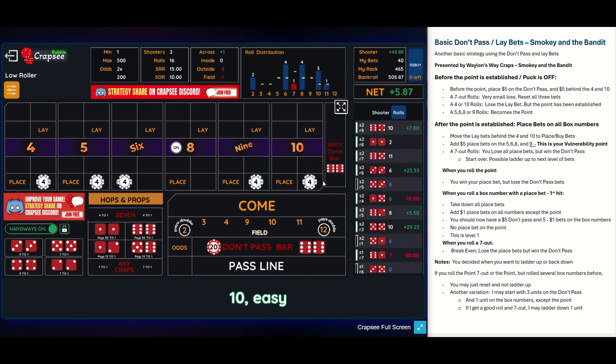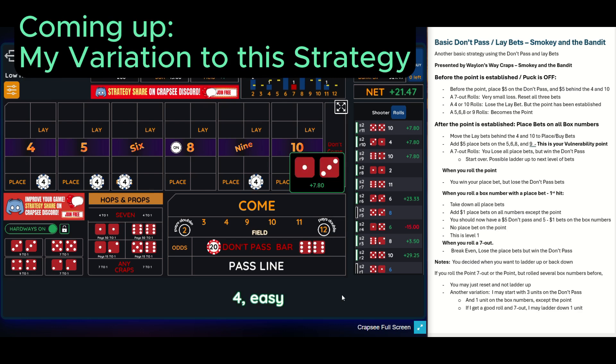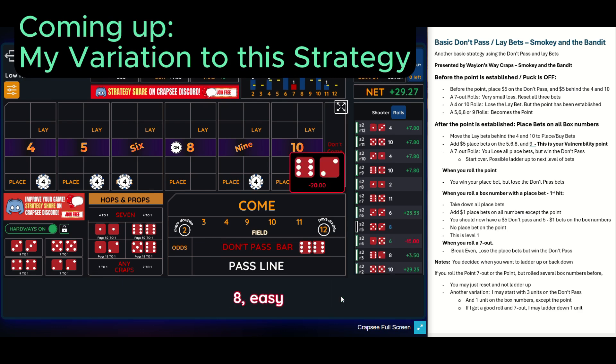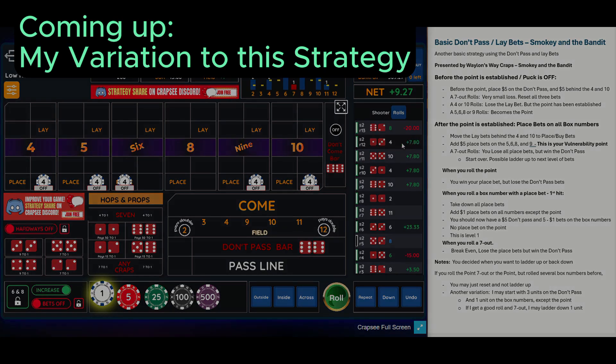There's a 10 — that's one hit. There's a four — good hit. There's a 10 again. Tens and fours pay the most, so that's three good hits right there. There's another four. And there's the point number, the eight — we lose the $20. But we made about $28 to $30 on the hits before that. So the strategy is working as designed: collect hits on the box numbers and accept the point loss.